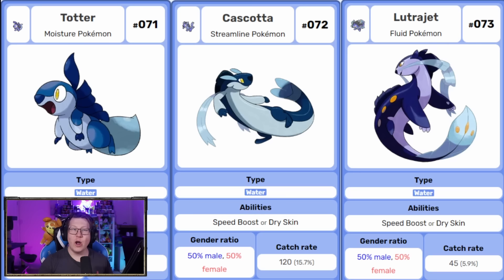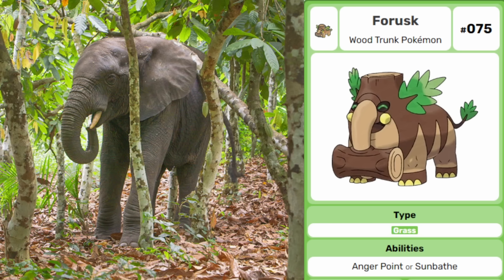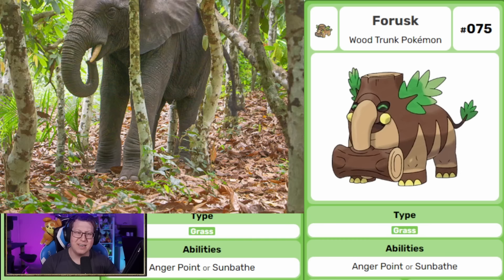Next we have Totter, based on an Otter, evolving into Casco and then Lutra Jet — pure water type Pokemon. I love that the tail is kind of like a fish tail or mermaid tail, which is very cool. Next, Alpine evolves into Forask — pure grass type Pokemon based on an elephant, specifically the African Forest Elephant. It starts as a pine tree but then changes into a bigger elephant. I love that the trunk has like a massive log on it — it looks like a big weapon.